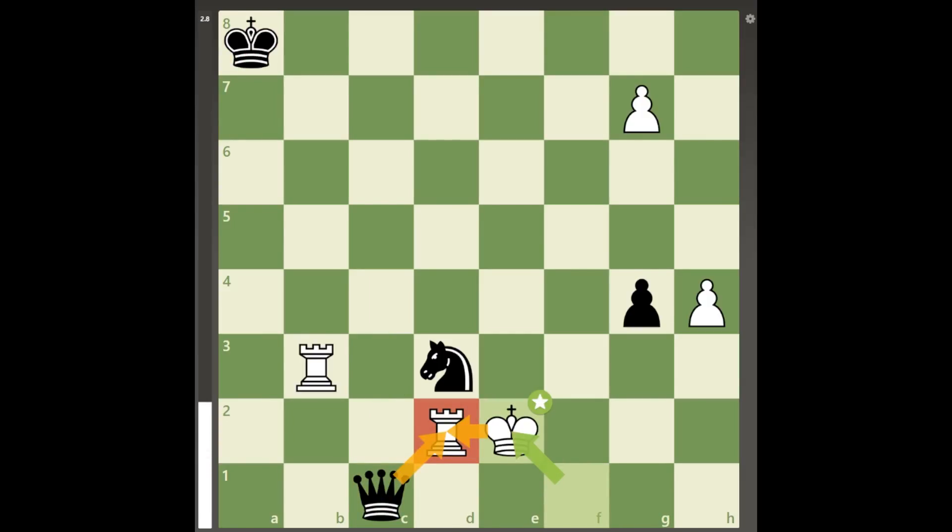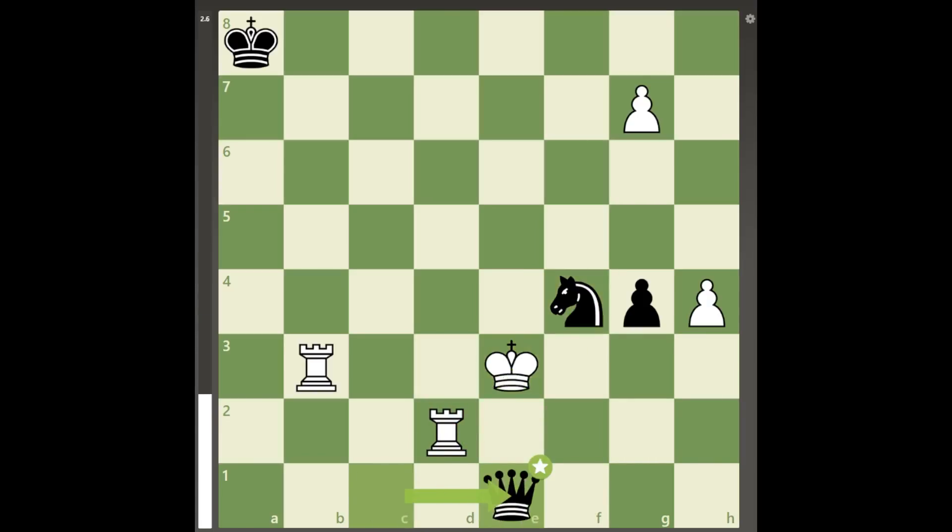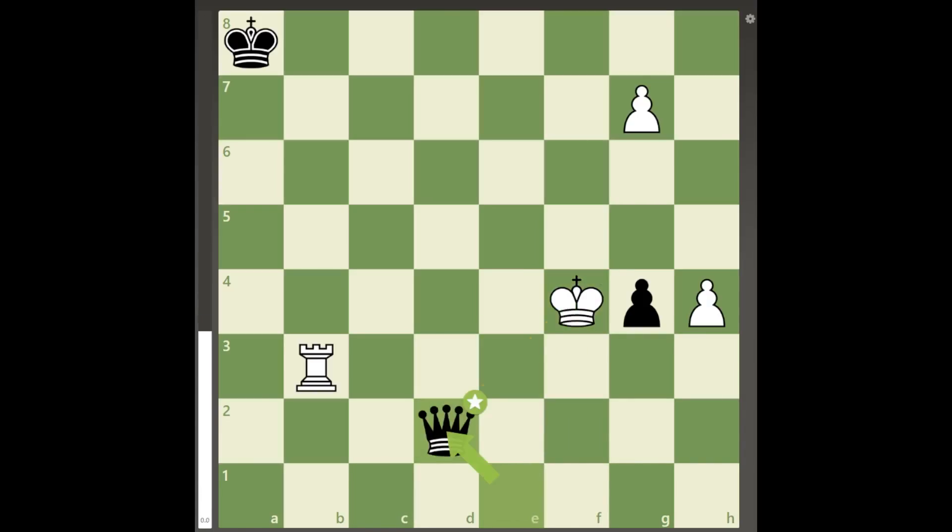Even though white's king seems to have escaped, black can play knight to f4 check, king to e3, queen to e1, forcing the win of white's d2 rook with check at the cost of the knight, and now white must play very accurately in this position.